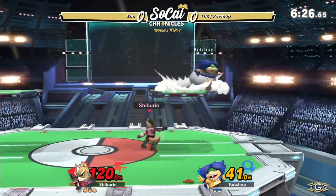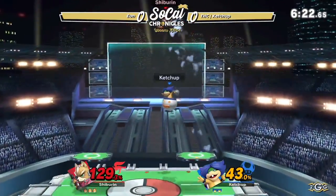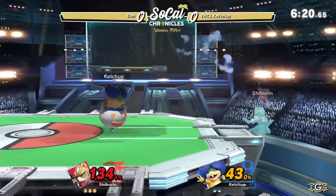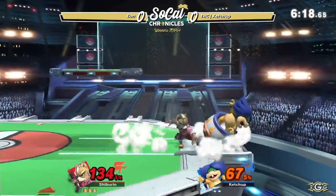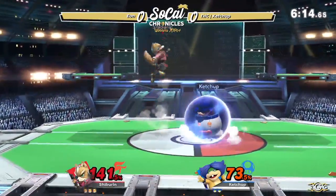Very nice up smash to cover Ketchup's jump there. He has him on the ledge still, but apparently the Kart has super armor on the side — yes, it did in Smash 4 too. I forgot about that, my bad.